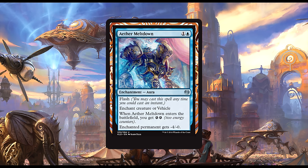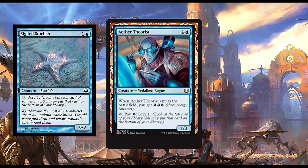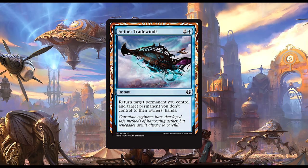Next up we have Aether Theorist. For one blue and one generic, we get a 1/3 Vedalken Rogue. When Aether Theorist enters the battlefield, you gain three energy counters. You can tap it, pay an energy, and scry one. Singled Starfish sees little to no play at present, and while this guy isn't strictly worse — he does provide energy and has a point of power — his ability is much worse, so I don't really expect this to see a lot of play.